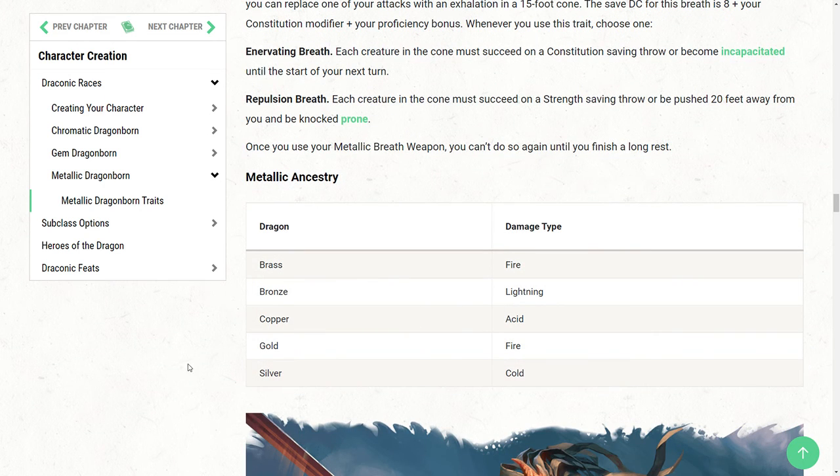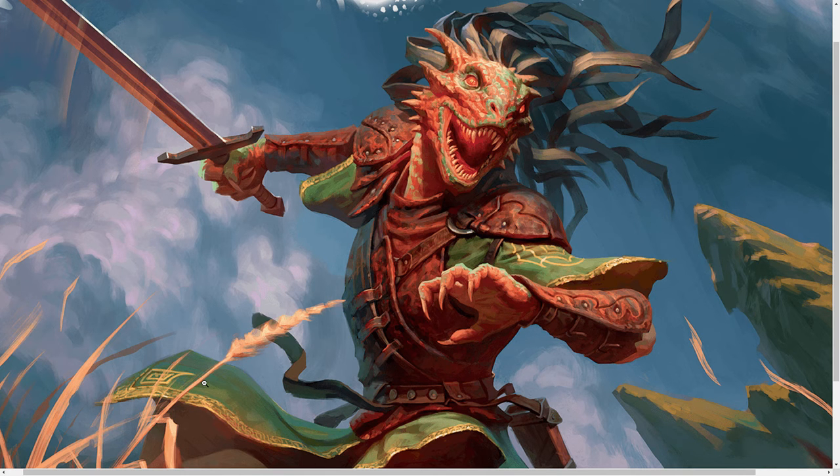If I were to pick one of these, realistically I would probably pick Silver because I have an affinity for cold and ice magic. However, if you're looking to optimize a little bit, the Copper option for the acid breath is probably one of your best bets to get the most out of your breath. If you want to strike a balance between your breath and your resistance, then you're probably best off going Brass or Gold to get that fire resistance. And of course the artwork for Copper is exceedingly cool — so great breath weapon, you'll be great at fighting oozes, and you'll look really cool with that nice green tinge.